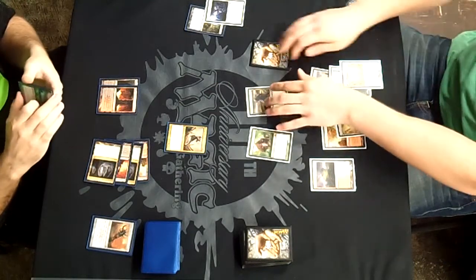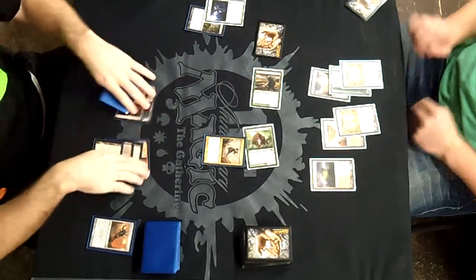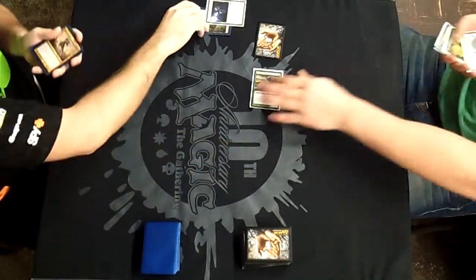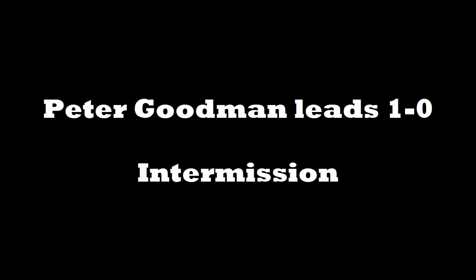He does the math out, swings in — I block the Tusk, shoot that, still die. And we'll go to Game 2 in this best-of-3 battle. Peter Goodrich takes the first one. I dropped that one convincingly, not even making a dent in his life total at all.